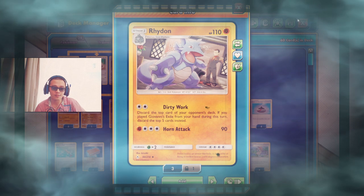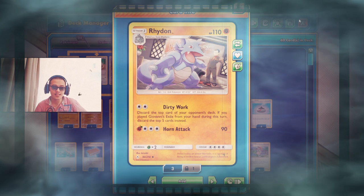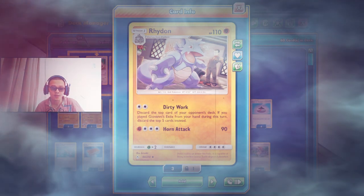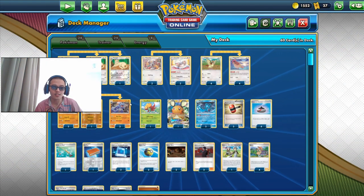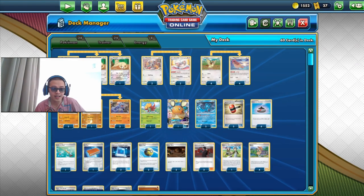Ride On works well only if you are able to get around the Giovanni's Exile card. In this deck we are not trying to deck them out from the get-go, and we are not trying to use Dirty Work as soon as possible as we did in our expanded format. If you haven't watched our expanded deck please do — it features Ride On and Magnezone, which allows you to play two Supporter cards on your turn.